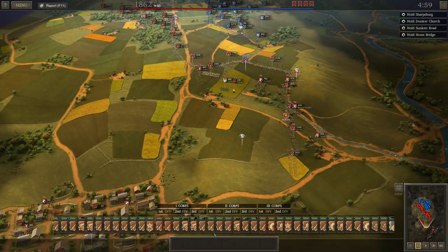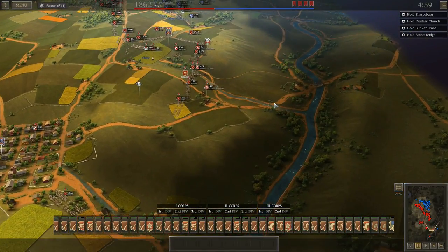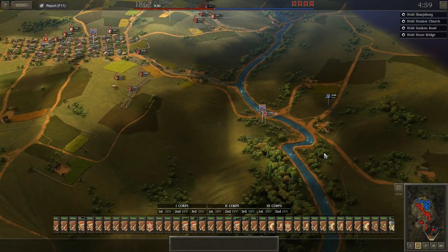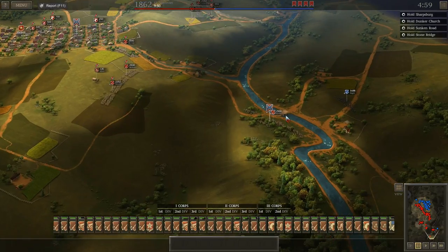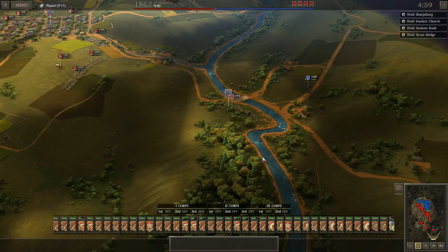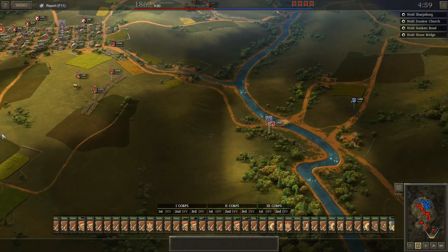Burnside Bridge is obviously something people hear a lot about — one of the most famous parts of the battlefield. To be honest, until you actually go there and see it you really can't get a sense of how a couple of hundred men from Georgia were able to hold this bridge against an entire Union division or more trying to cross. It's a narrow bridge and the area on the other side is really high — a fantastic defensive location. What ended up happening was the Union actually got around and found a place to ford the stream, and they were able to get up on the flank.